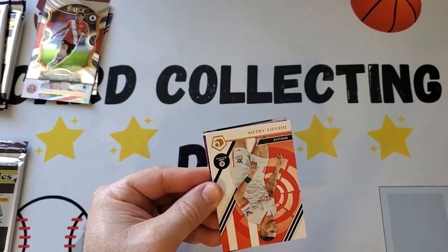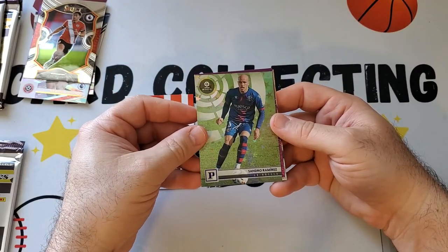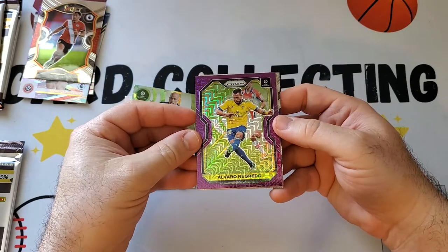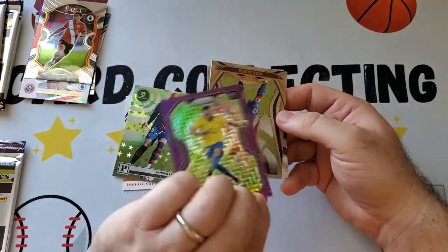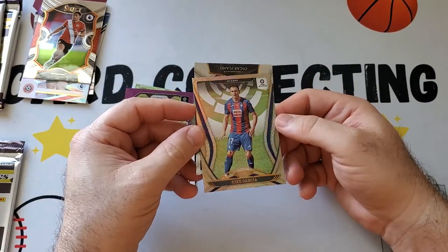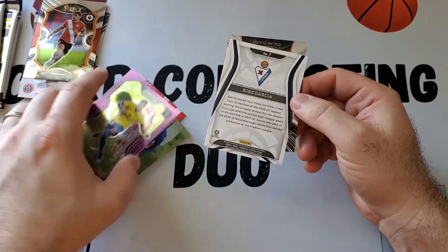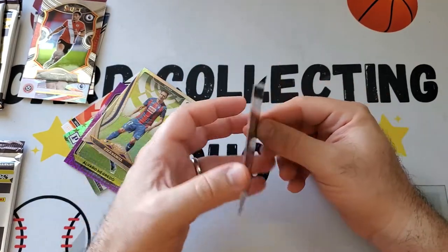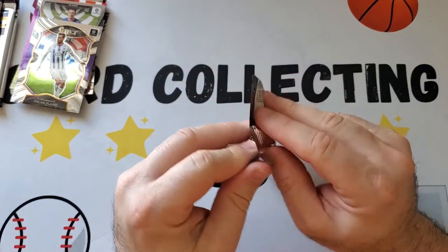Next we're doing La Liga Santander cards. I'm not sure if you can get autos in cello packs. We got a Diego Carlos, a purple Astro of Sandro Ramirez, and this looks like a purple Mojo — you can see the Mojo pattern — of Alvaro Negredo Prism. It's a nice looking card. Then we have a Certified of Kike Garcia, not numbered, and a Select of Oscar Plano.